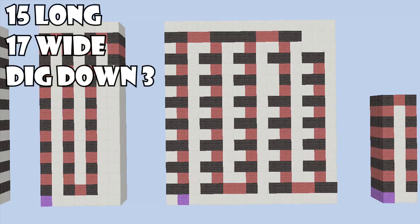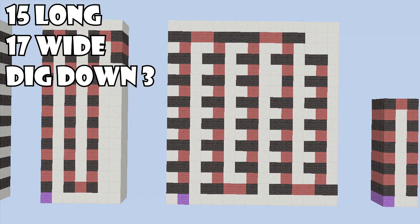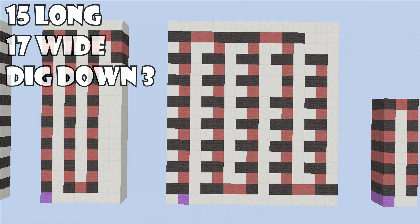Let's just start building this thing. For this build, we're going to need a 15 by 17 spacing, and we're also going to have to dig down three. The purple wool block is where I'll be placing my button to play the doorbell, the black wool is where I'll be placing my NoteBlocks, and the red wool is where I'll be placing my repeaters. If this is your first time, I highly recommend pausing the video and building this whole layout — it will really help you in the long run.